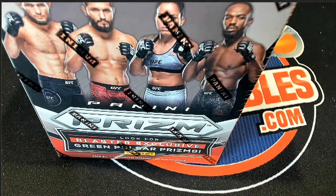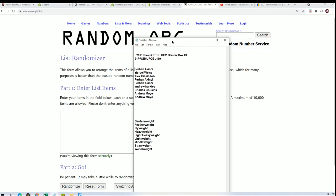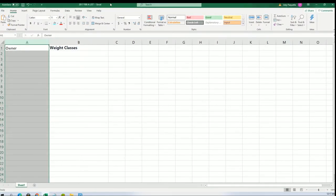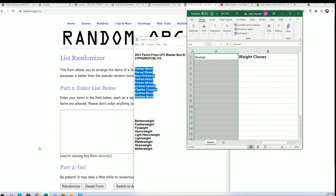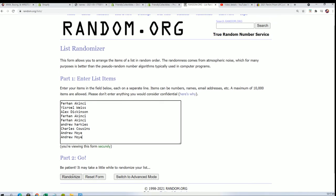Good luck everyone, good luck to you, wishing you the very best. Let's see what happens in our break. We're going to randomize the owner names seven times, we're going to randomize the weight class seven times, and we're going to stack the lists up side by side right here after the random — that's how you get your random weight class.